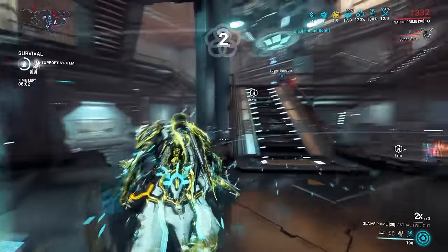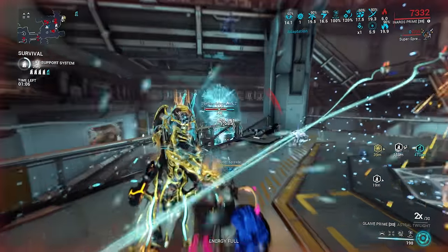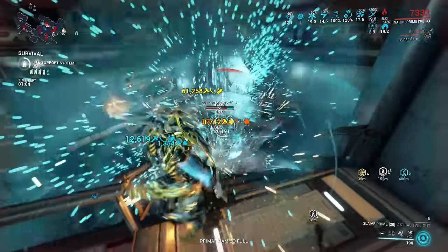A perfect example of this is a Guardian Eximus. Guardian Eximus have a 90% damage reduction to all damage taken, but they don't have damage attenuation.